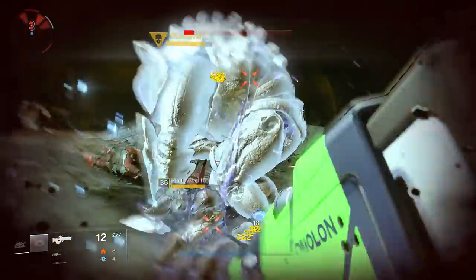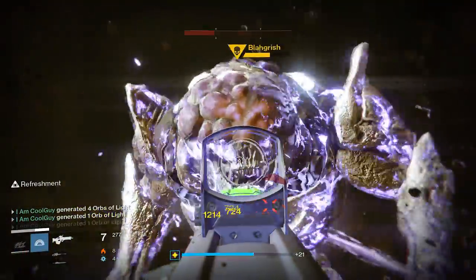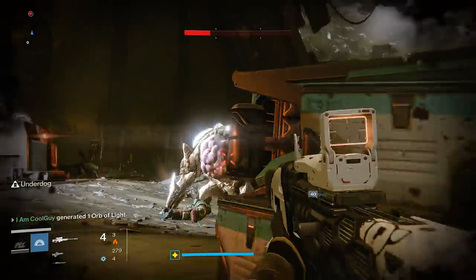Hello everyone, CoolGuy here, and let's explore the Dreadnought. We're going to cover some chests that have multiple steps, 9 chest locations that require keys, and also how to get the Silent Scream emblem. I've also seen some questions on how to get a sword, so let's start there.